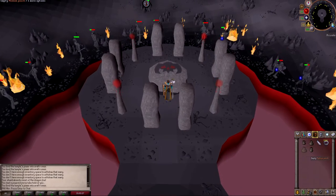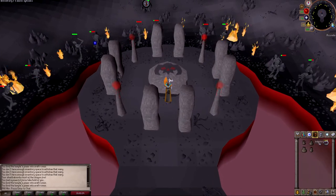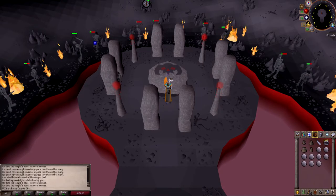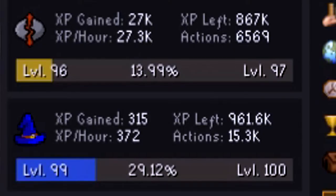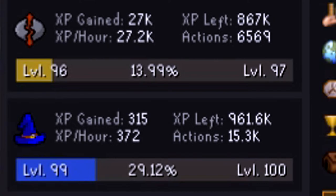Hour two is nearly complete — just have to empty out this large pouch. Hour two done at 3,378 runes crafted and 27,000 XP earned according to the XP tracker.